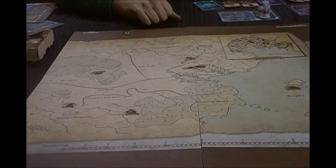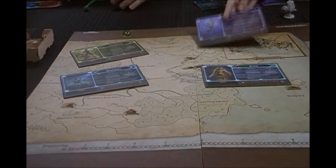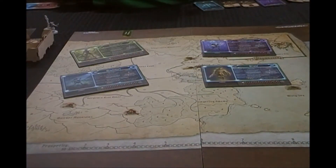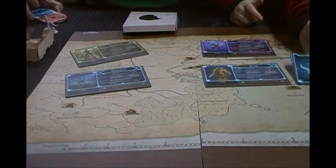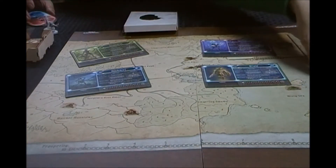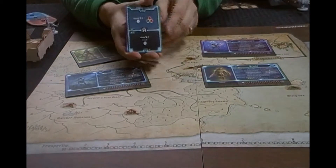The game — Gloomhaven itself. The first thing you do is pick characters. When you start, you have six characters to choose from. They come in these little character boxes with a symbol on them. Inside this box you will find a player mat. You will have these cards — those are called ability cards. Every character has their own set of ability cards. This is very important. You can see they're all different; every one of these cards is different for every character. And this will allow you to move, attack, do all sorts of stuff.